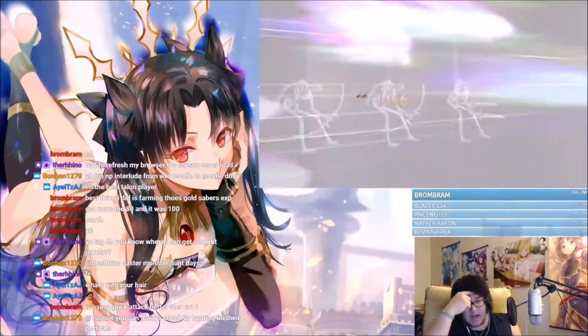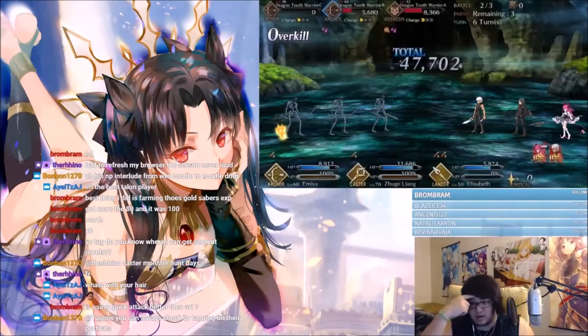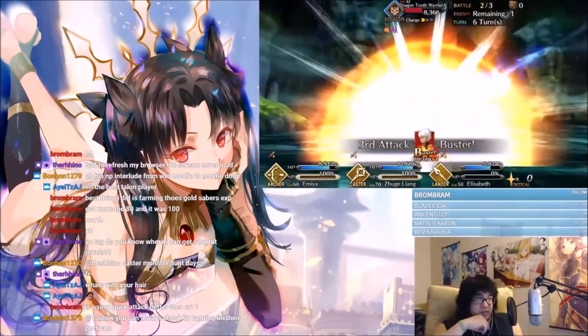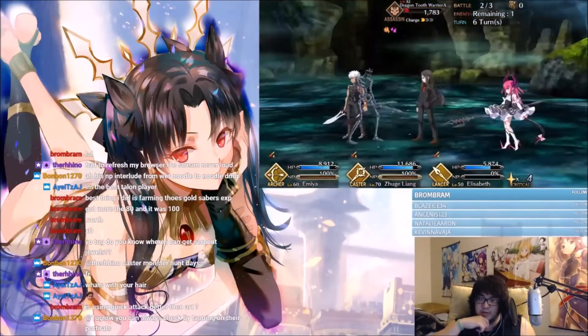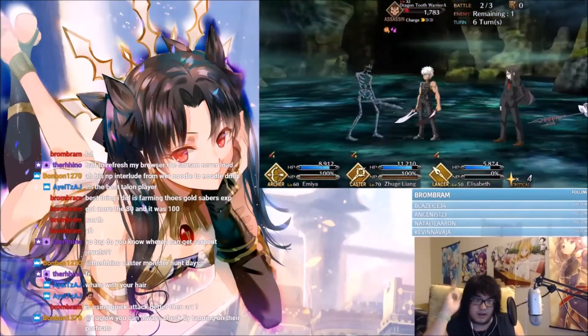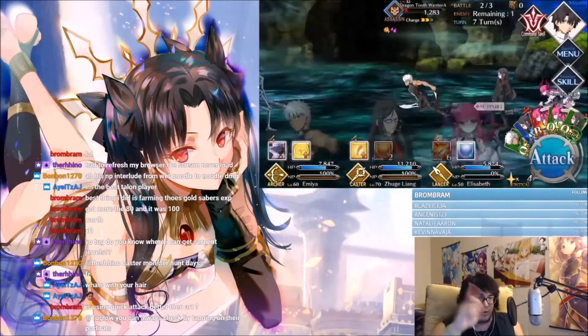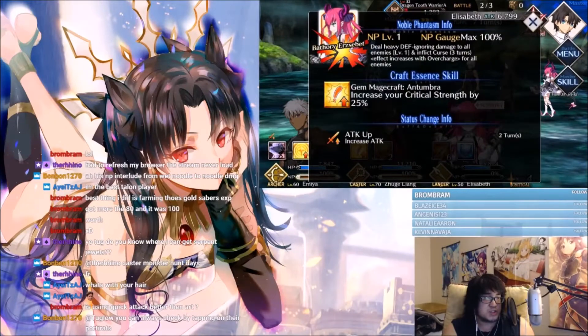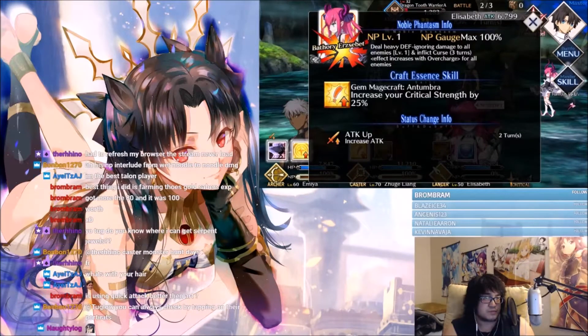I know hers is AoE, I remember that one. All right, that's what's up. All right guys, if you don't remember if you have an AoE noble phantasm or not, just click their portrait and it should tell you — 'ignoring all enemies' — bam, there we go.